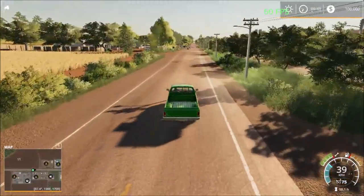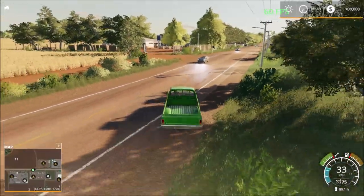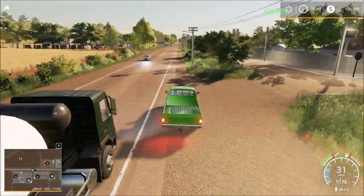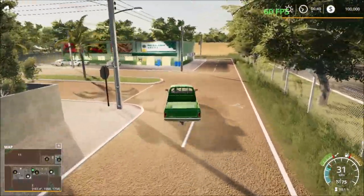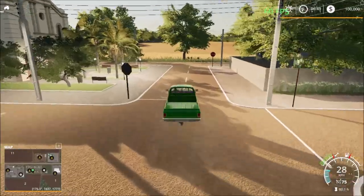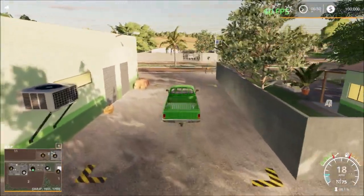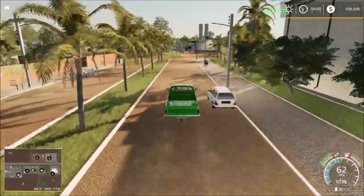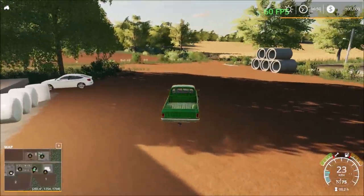In here we have the next sell point somewhere around here — over here is the next sell point. Then down the road we have the livestock market. We have the livestock market here and three more sell points. The sawmill is on the other side of the road.